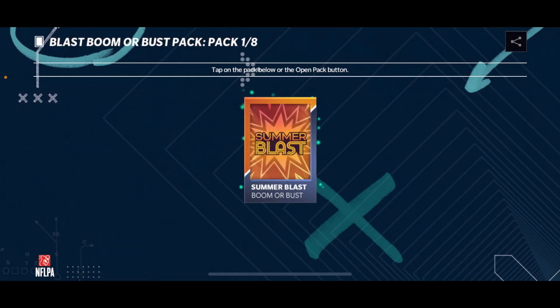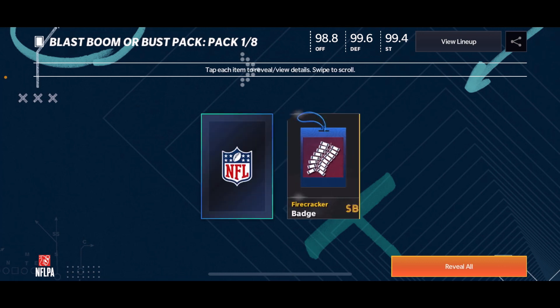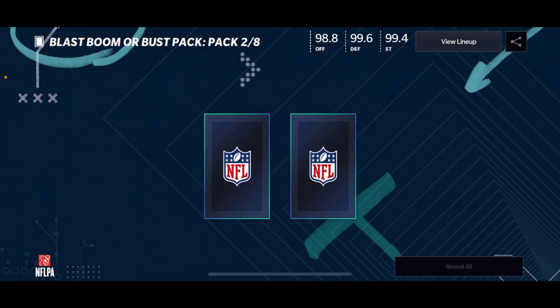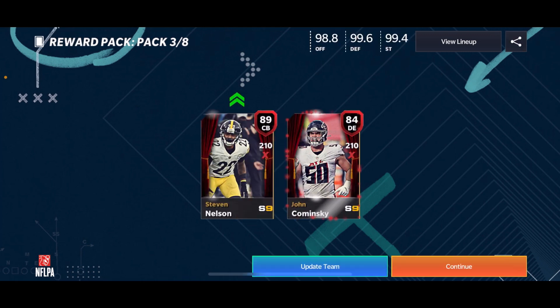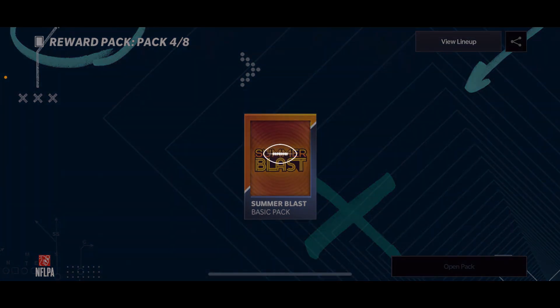Let's open up the Boomer Bus first and see if we can pull anything pretty good — why not. Nice. Moving into the 89 plus pack, let's see what we get. We get two cards but just an extra 84 plus — I'll take that for sure.